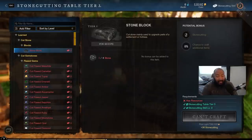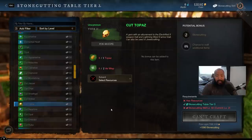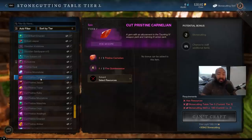Also, the piece of gear has to have sockets on it for you to put a gem in it. For example, you'll find a raw gem — topaz is the example you guys can see here — and it says it must be cut and polished at the stone cutting station first. Then once you cut it, it becomes a cut topaz and you can utilize all the bonuses that come with that.